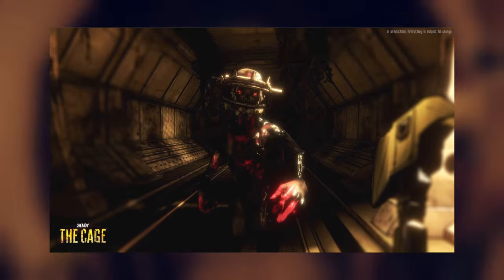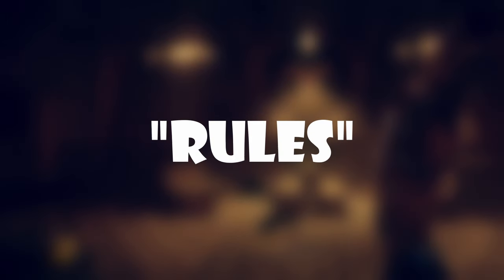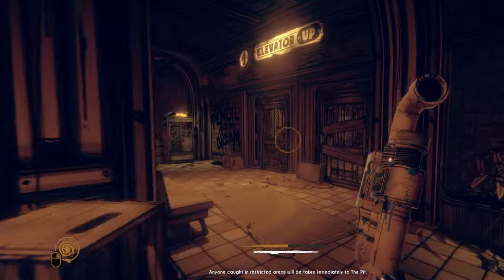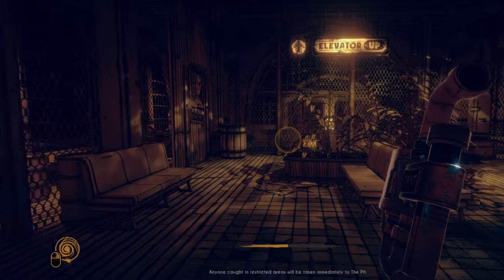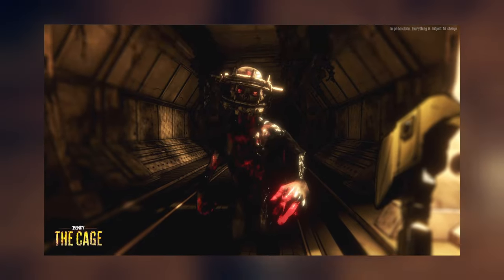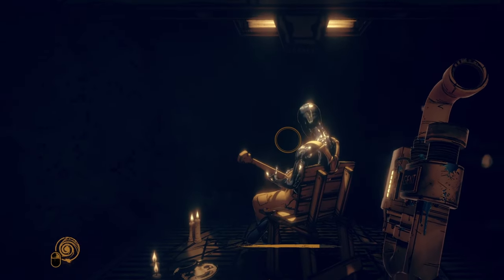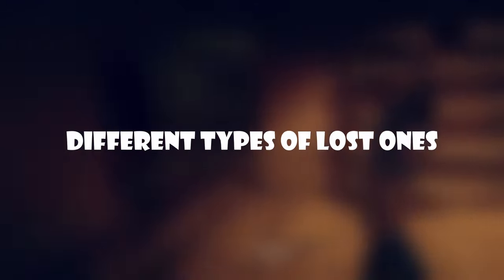My next guess would be that some lost ones were tortured in the pit by Wilson if they break any of the rules Wilson has put out for them. Anyone holding restricted areas will be taken in the street to the pit — and this is what happens when they break those rules. This guy in the teaser just got a bear trap on his head, and who knows what the others might have gotten.